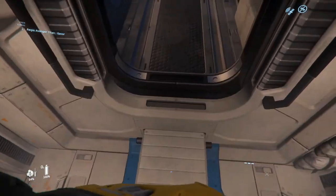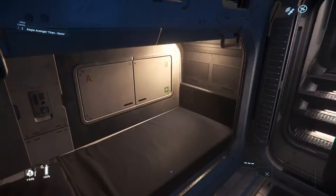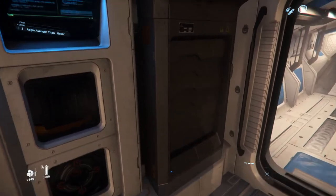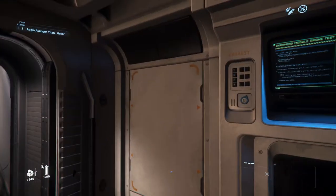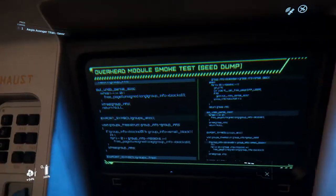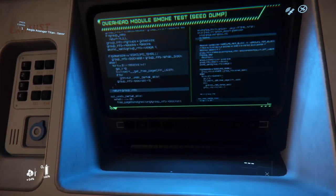This door, which you can hear whizzing open and shut, has a handy little step to step up onto. This leads into the crew compartment — the one-man crew compartment. We have a bunk, we have some more ship component panels, and more screens with a bunch of code just scrolling by.